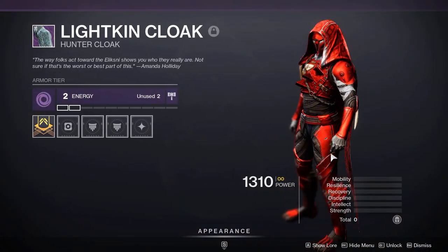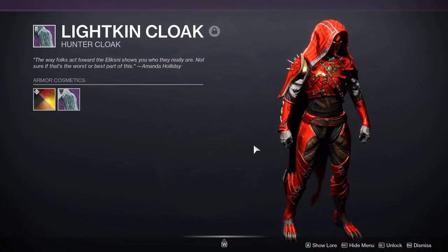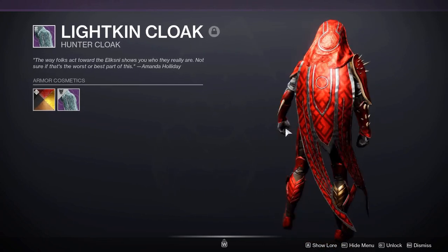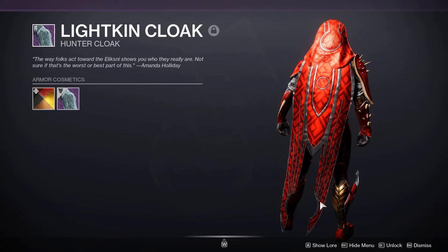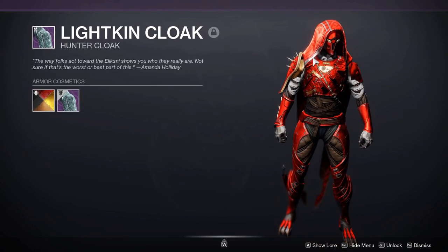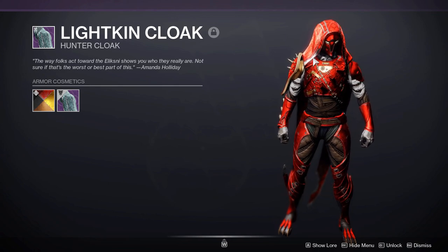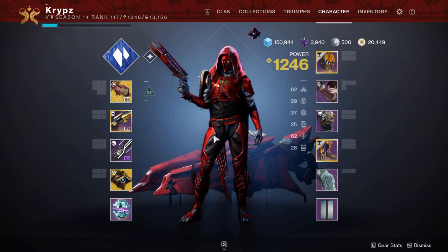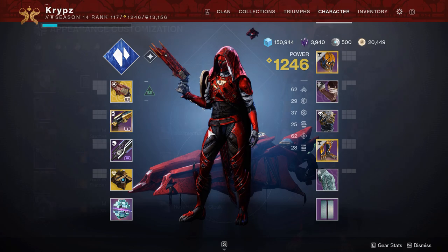For the cloak, we have the Reverie Dawn Cloak from the Shattered Throne Dungeon in the Dreaming City. I love how the cape comes down and splits off at the ends — just a great design on the cape. The split-off design and how it hangs over the face means that in dark areas in-game you'll only just be able to see the eyes, which is amazing and really helps the whole menacing look of the set.